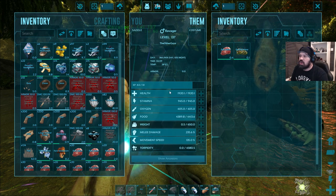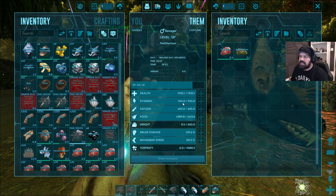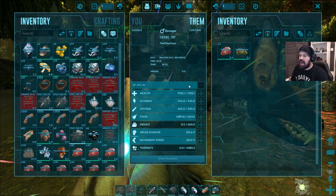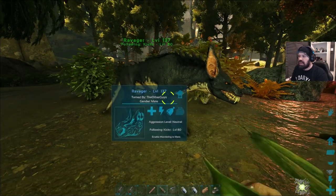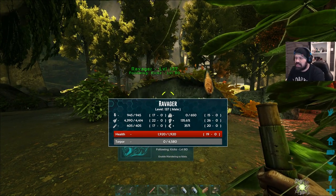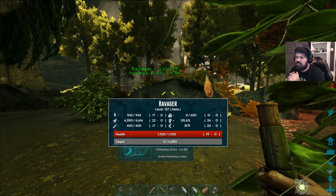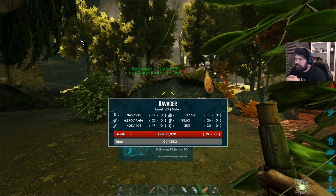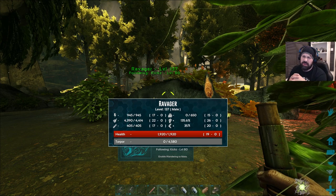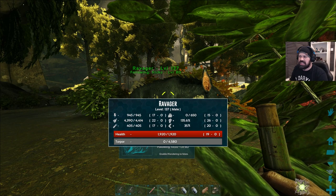Look at that: 235 melee damage, nearly 2,000 health — that is beautiful. Loads of food and stamina, nearly a thousand stamina — that is very very good. I believe that's about 135.6 damage. Speed always seems a bit wasted. Health 15, some stat at 26 — I have no idea what that means.